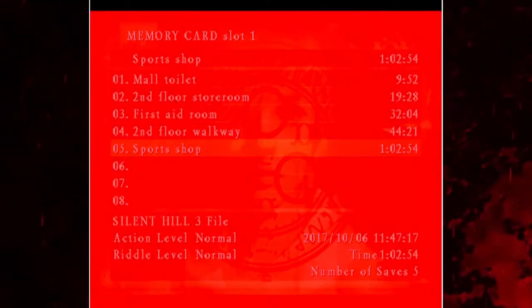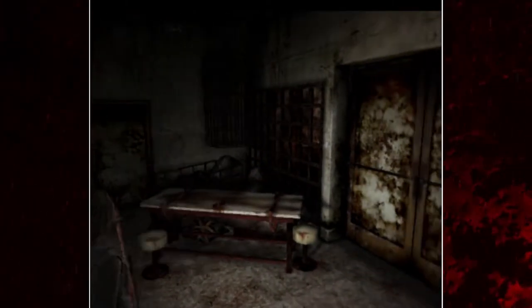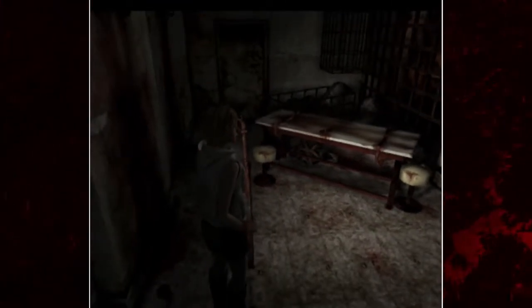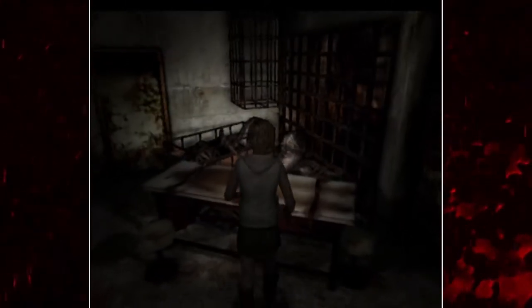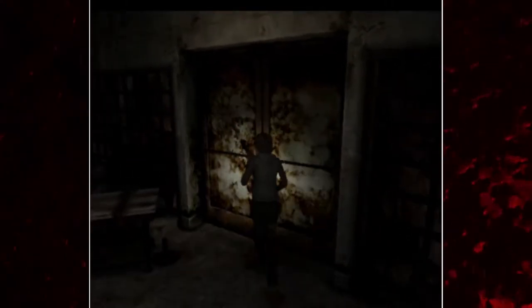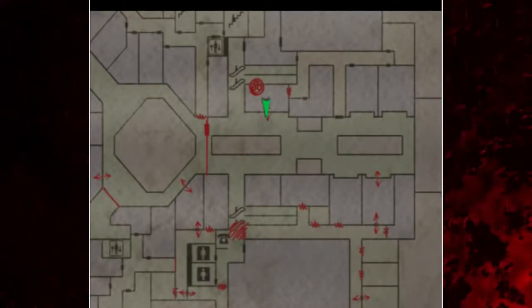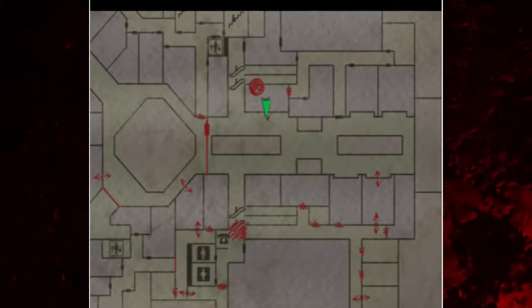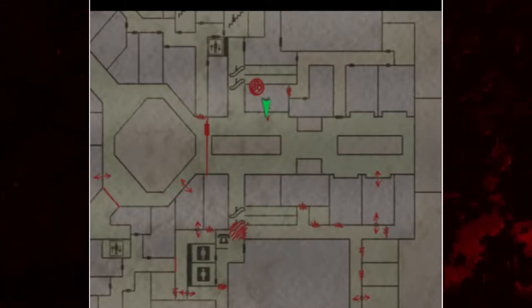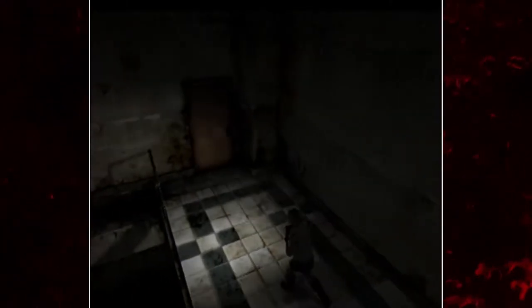We've got a sports shop. Seeing that this is a sports shop with torture equipment and body bags around here, I wonder if that could be a symbolism of something. We're going to dart over to that locked door on the left. I'll probably have to deal with a split head on the way — yep, there's one. Not dealing with it. Later, buddy.